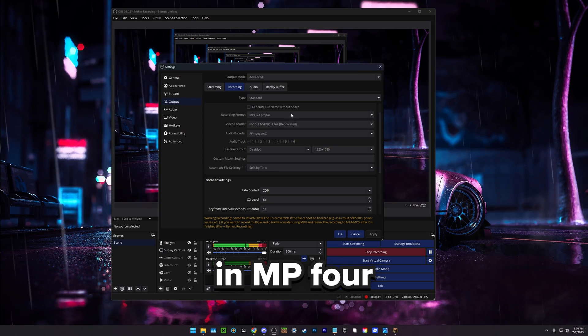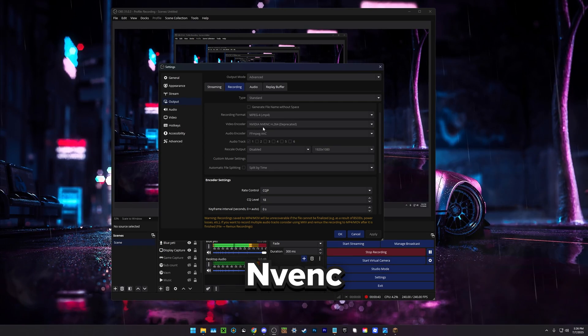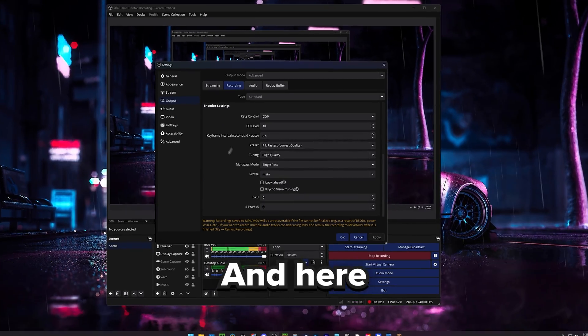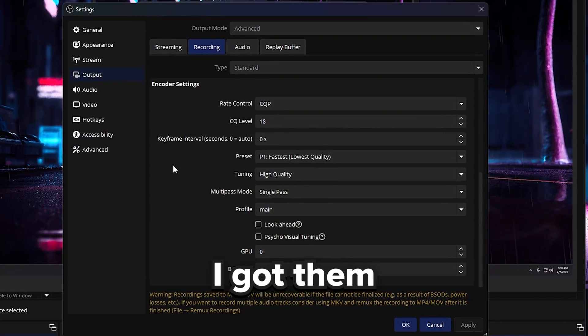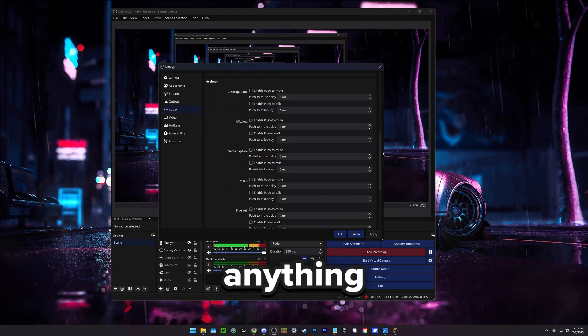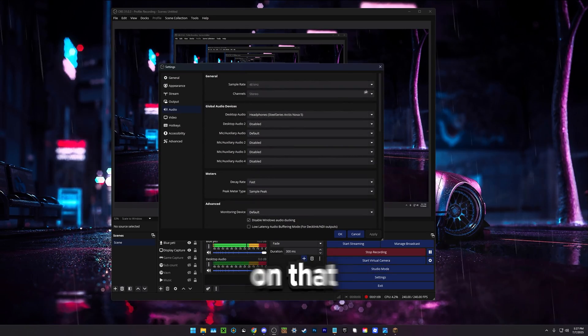For recording, I record in MP4, and make sure if you have an NVIDIA GPU to use NVIDIA NVENC, since that pretty much means your GPU is going to be used while recording. Here are my encoder settings — I believe I got them from someone else, but they work very well for me if you want to copy them down. For audio, I don't really change anything. If you guys have issues with audio in OBS, you might want to look up a tutorial on that, but for me this works completely fine.